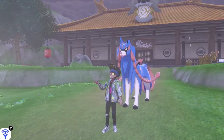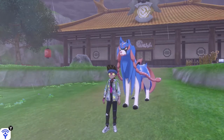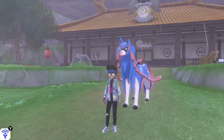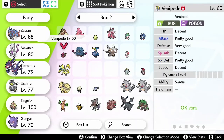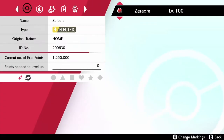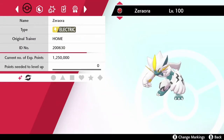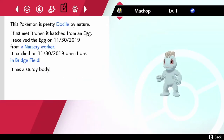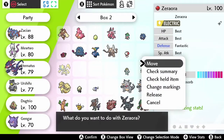Here I am back in Pokemon Sword and Shield. To get Zeraora in your party, go into Pokemon, then to your boxes, and let's see if our Shiny Zeraora is here. Here it is — our level 100 Shiny Zeraora with five perfect IVs and full Dynamax level too. Let's check this bad boy's summary. I'm so amazed by this Shiny Zeraora. It's got a ribbon too — interesting.